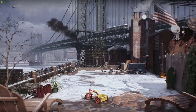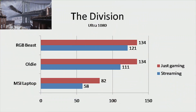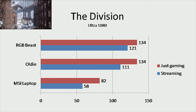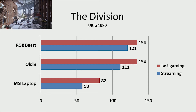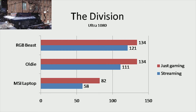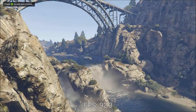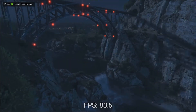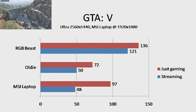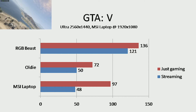For the last two benchmarks we mixed it up a little and included numbers while streaming. When you look at the numbers you might think the old and new computer performed somewhat equal, but don't be fooled. The old computer was choppy and dropping frames like crazy when streaming, which made for a poor experience for both the streamer and viewers. This was not a problem with the RGB beast, which was silky smooth with no dropped frames at all. Streaming GTA 5 is no problem, and the Ryzen 1800X doesn't even break a sweat — barely taking a hit in FPS compared to the other systems.